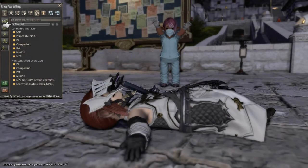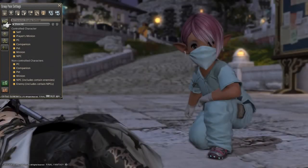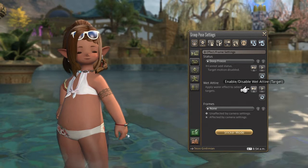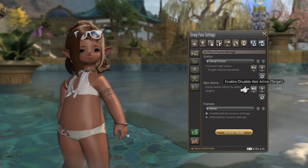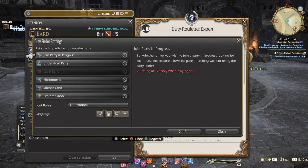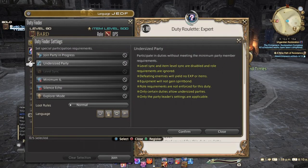These character display settings are fairly straightforward. If you don't want to be photobombed by an emazu, there's a button for that. There's also a drop-down menu with some quick options. Wet attire is a feature that makes my Popoto somehow too bony and not bony enough — your mileage may vary. Unsync old dungeons for a host of great backdrops. Dungeons don't change times or weather.